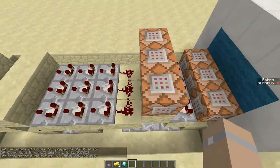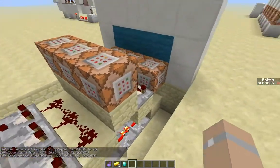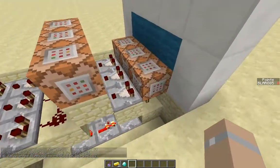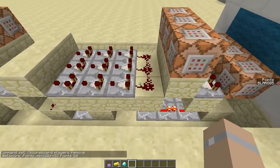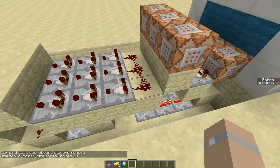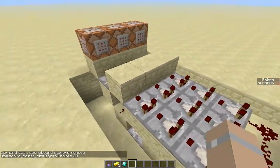As you can see, these redstone dust — because the comparator only targets one person, the closest person. So it will always do one signal strength. That way it doesn't activate the other lines.